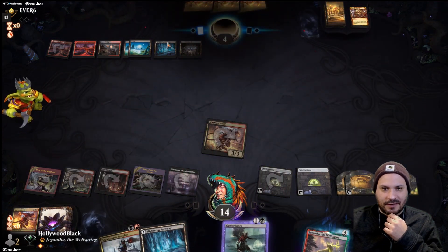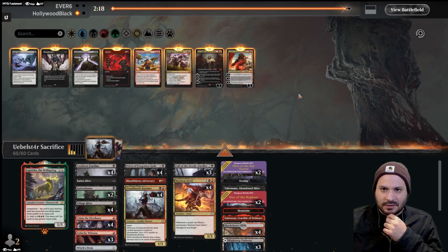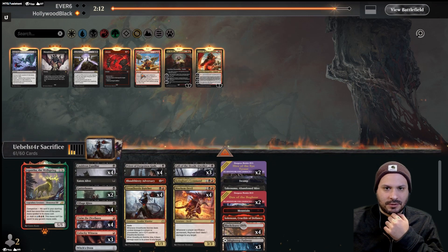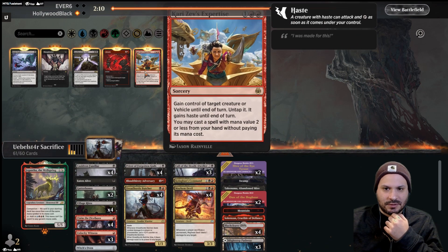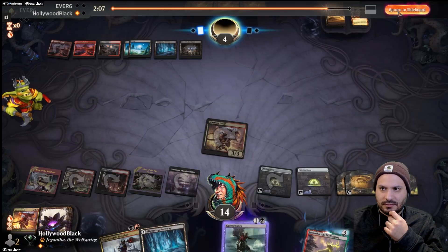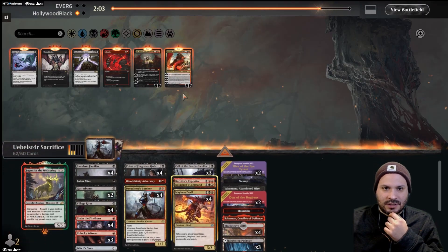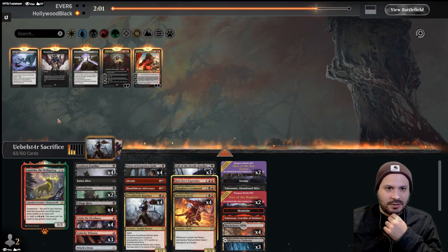We're going to just sacrifice it, deal them two damage, get them down to four, and they're pretty much just dead here. We have the Hive — if they start to use their mana we still have Hive plus Dread Horde Butcher. Kolghan seems pretty decent here. Kaervek's seems pretty decent — Abrade isn't bad. Could play Leylines just because it stops a good amount of their cards. I like Ob Nixilis as well because it's something they have to attack into.